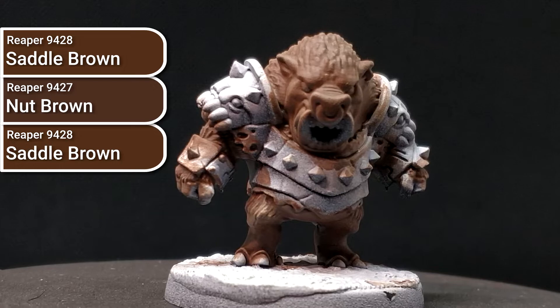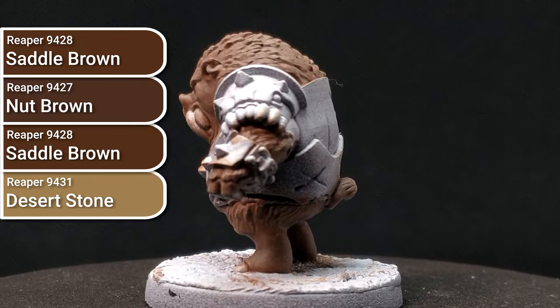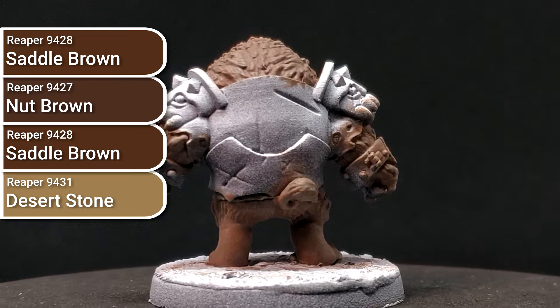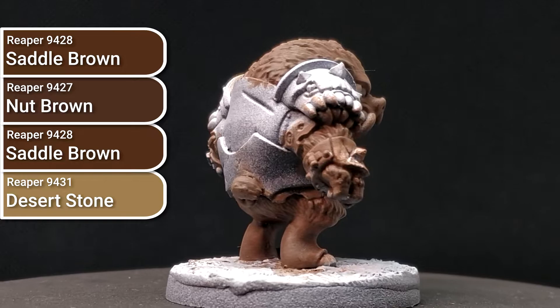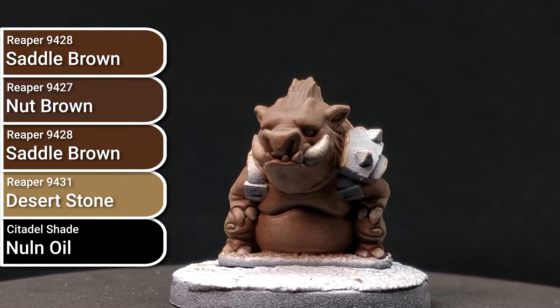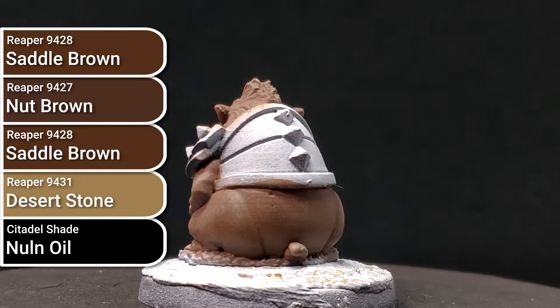After the wash dried, I dry brushed with Saddle Brown to re-establish the base colour, then did a final highlighting dry brush with Desert Stone to pick up details and lighten the nose. Later in the video you'll notice the bristly hair areas are darker — while working on other colours I realised I needed to differentiate body fur from bristle areas, so I used watered-down Nuln Oil to give a black-brown look. I didn't dry brush those areas back; I just wanted them darker and I really liked how it turned out.